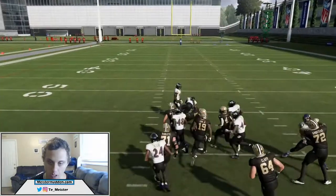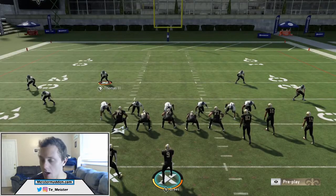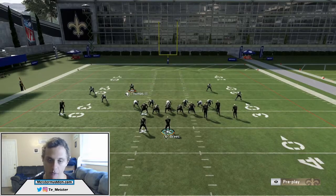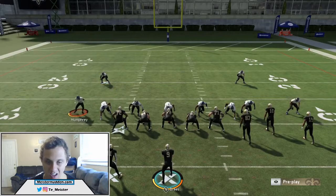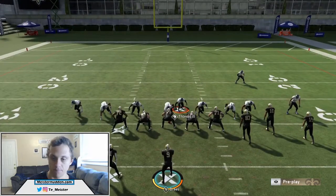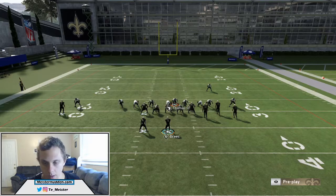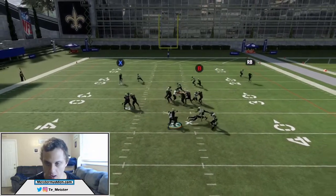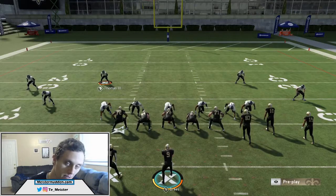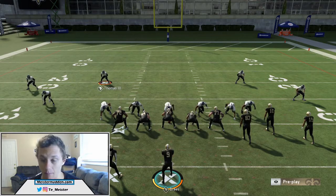We still get somebody coming in clean every single time. You could do this on the reverse side — if you slide left and ID right, ironically enough you're going to get the nickel corner coming in clean. Blitz all linebackers, slant d-line inside, take your user and blitz on the opposite side A-gap, keep it contained. Against max protect slide left, ID right — snap the ball — you can see that time we got three people coming in clean. You could try ID both, ID defensive end and slide away, or ID defensive tackle — it makes it worse.